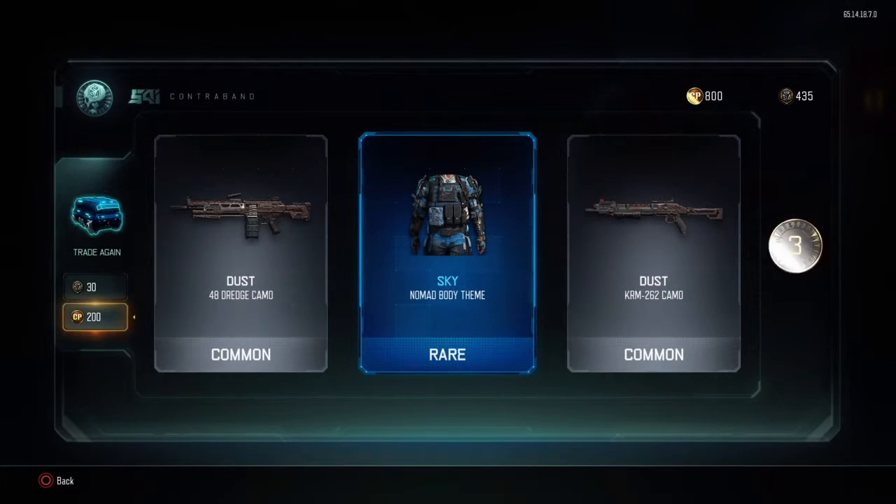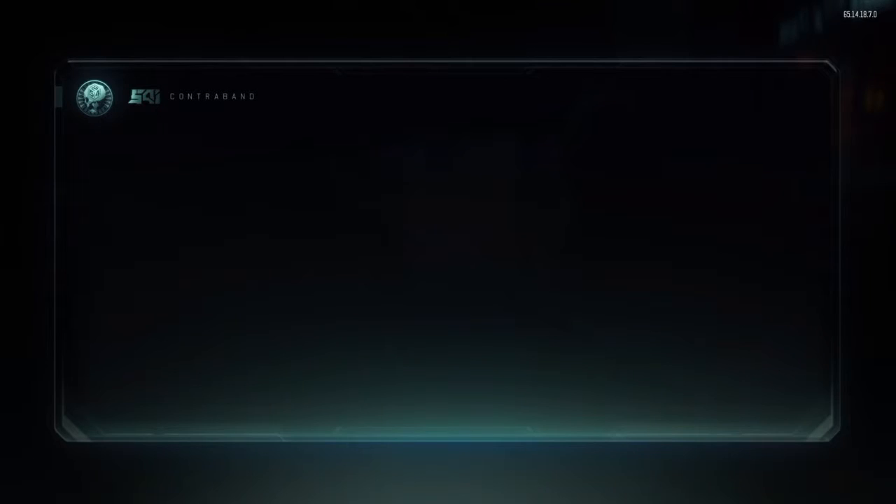Stop with the double commons please — and I keep on getting three bonus crypto keys. Why don't I get more?